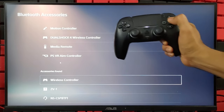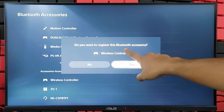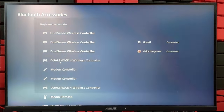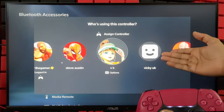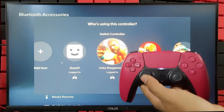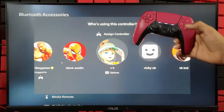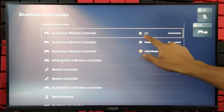I am going to connect it by tapping the primary controller. It will ask: do you want to register this Bluetooth accessory? We need to say yes. Then we can take off the wire. Now you can choose an existing user or add as a guest. This time I am going to add this third player to another user — select the user and tap X. Third player is also connected.